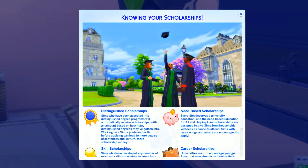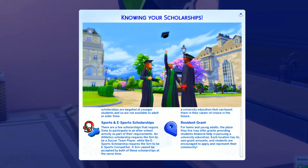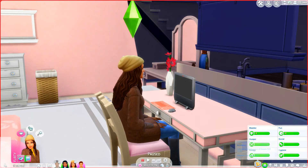Need-based scholarships are designed to give sims from households with less savings and fewer assets a chance to attend university — but we can't really do that because I cheated to get this house. Career scholarships encourage younger sims who are already dipping their toes in the job market, offering teens and young adults some financial help based on career success. The resident grant offers students financial help based on where they live, with each location having its own grant amount.